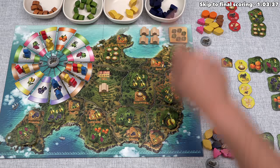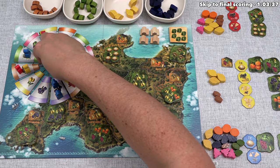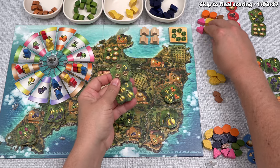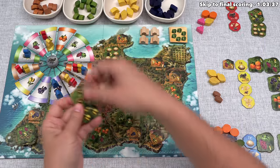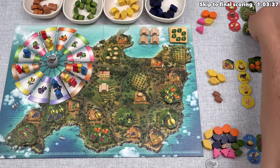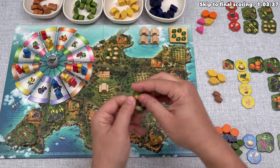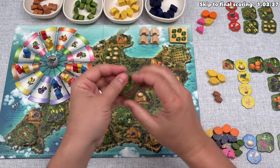Red uses their donkey cart to deliver: three lemons and three almonds across two tiles for six points. They now have two sixes and two threes, not very close to a complete set. New tiles revealed: a four of any kind, and a five requiring two lemons and three grapes.